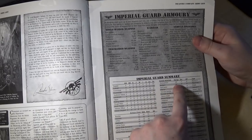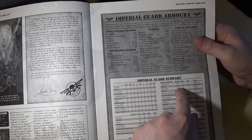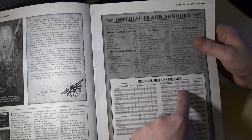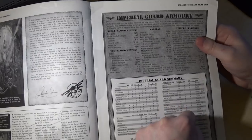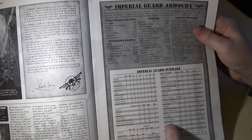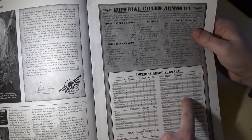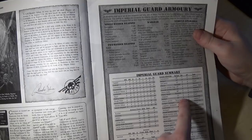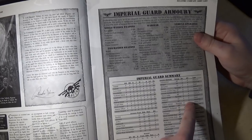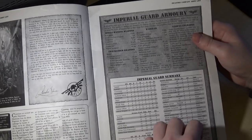You can see a lot of the weapons haven't changed: autocannon, range 48 inches, strength 7, two shots — obviously the AP system's different these days. Boltgun, 24-inch range, strength 4, rapid fire. Flamer is a bit different, but still strength 4. Grenade launcher hasn't changed. The one that's changed the most is the hell gun — that's what your hot shot lads used to be called. Strength 3, AP minus 5 — which by 8th edition standards would be AP dash, so they'd be worthless. Now they're AP minus 2, so hell guns — now hot shots — have been really improved.